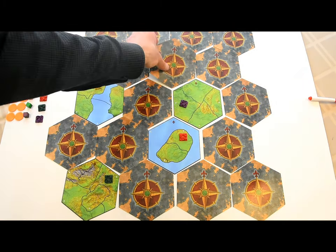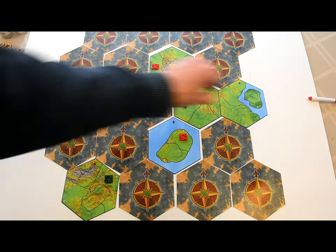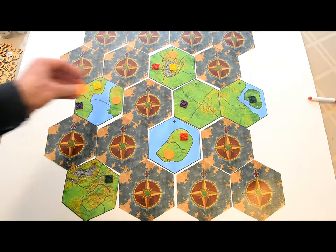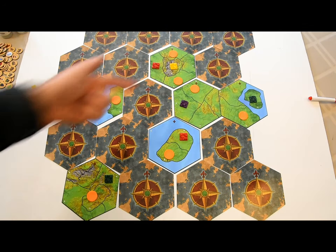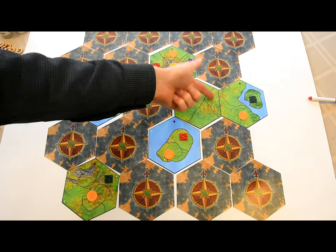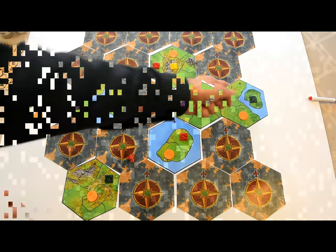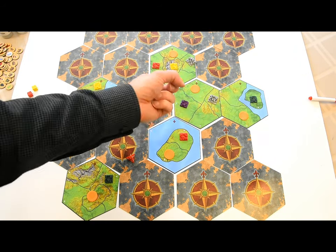Next, roll for barbarians. But first, each player can declare up to two spaces barbarian-free. Just use hit point tokens to indicate which map spaces are safe. You can assign them later in the game if you want. Roll a four-sided die for each unsafe space. If you roll a four, a barbarian city appears. Barbarian cities cannot be next to each other on the same tile, but a barbarian city could appear on a different tile adjacent to an existing one.